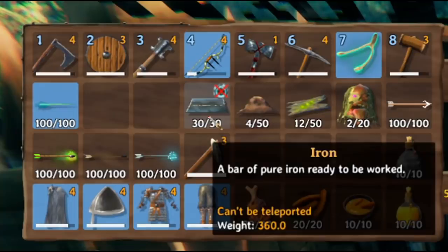The final ingredient we need is 30 Iron Bars. I've already made a full video on how to farm iron really easily here in the swampland and also how to get iron in the first place if you didn't already know. I'll link that video down below.